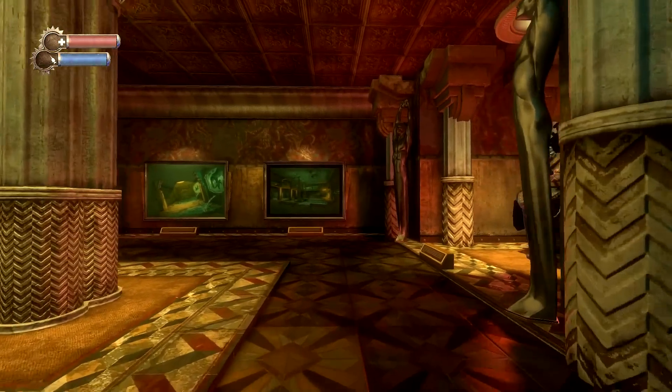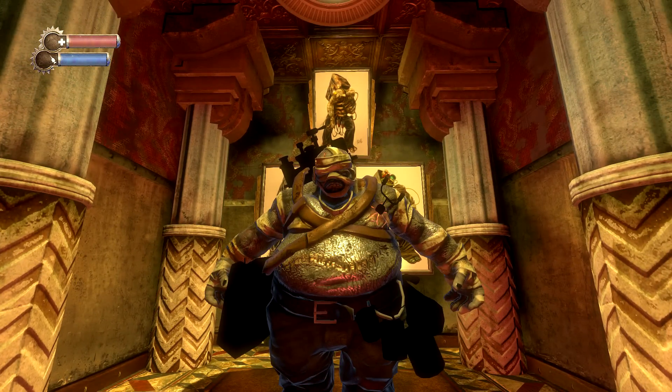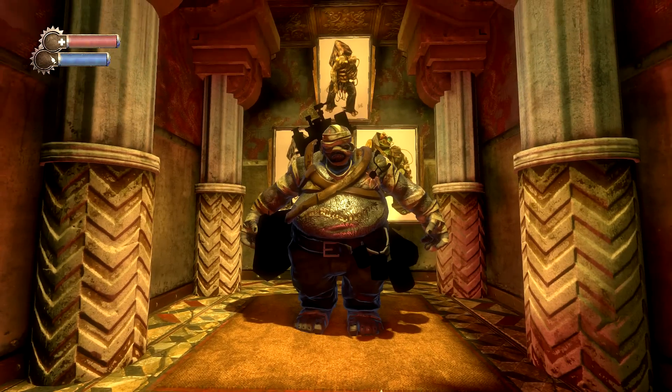Next we have the Grenadier splicer — that is only a face a mother could love. This gray, elephantine splicer was an early grenadier from the same period of development as Stitchy and Hooker. Lead artist Shawn Robertson said: 'He was a guy who spliced to carry around giant grenades and throw them at you.' The model is built and textured but never animated — and I think they made the right choice not putting that into the game.